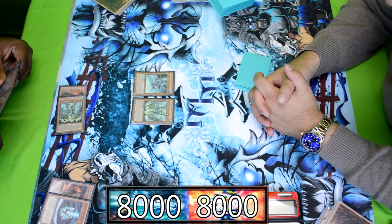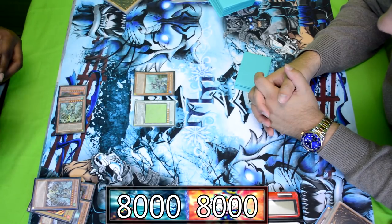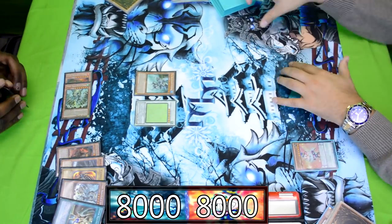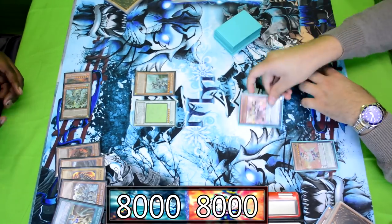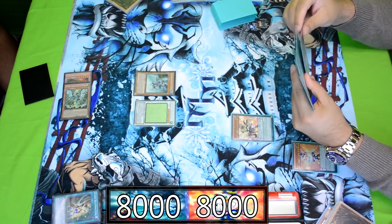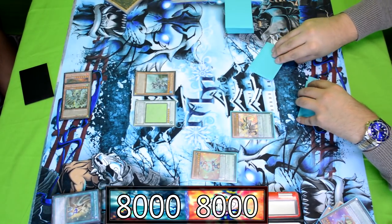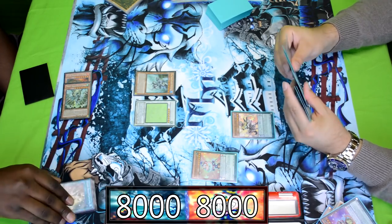Two more Dragon Rulers are summoned, and another Dracossack play — mediocre going against Performapal unless you have backrow. Stardust Dragon is summoned to the side of the field, though the limited pool of Dragon Rulers may prohibit them from doing what they do. Super Rejuvenation was activated for two. Back to Performapal: Monkey Board activates to search Pin Sorcerer, and Skull Crobat Joker searches the Pin Sorcerer — that's the card you want to stop.